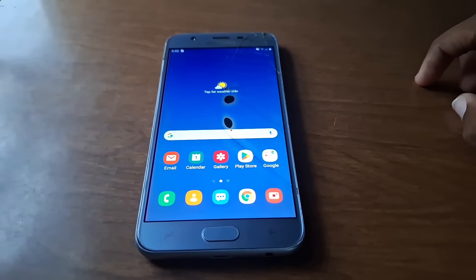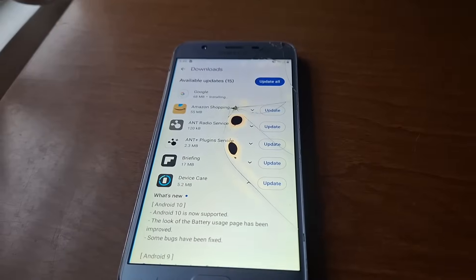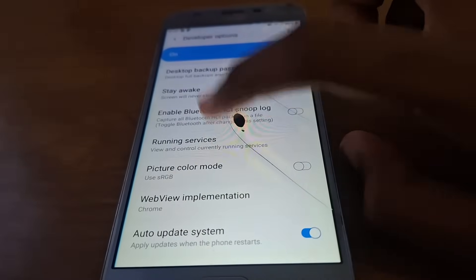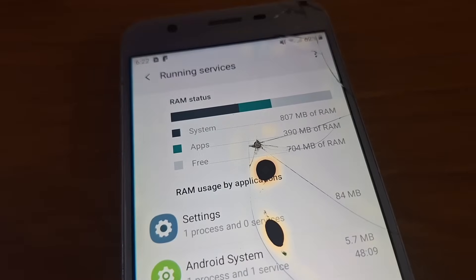The first thing I did, after setting up the phone and logging into my Google account, was opening the Play Store and applying all pending updates, so that they wouldn't tank performance later. When they were done and Google Play had calmed down, I opened the developer options and looked at the RAM usage.